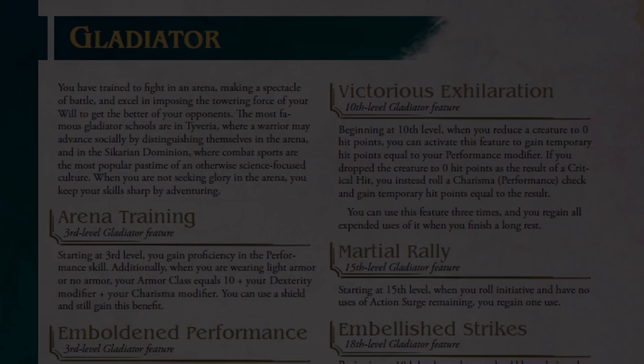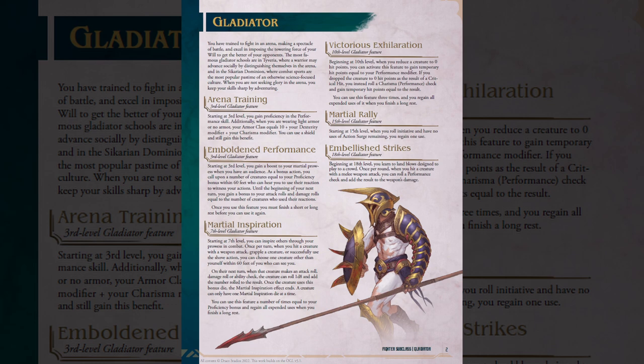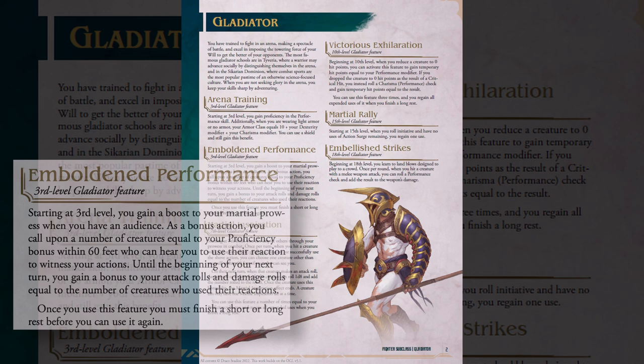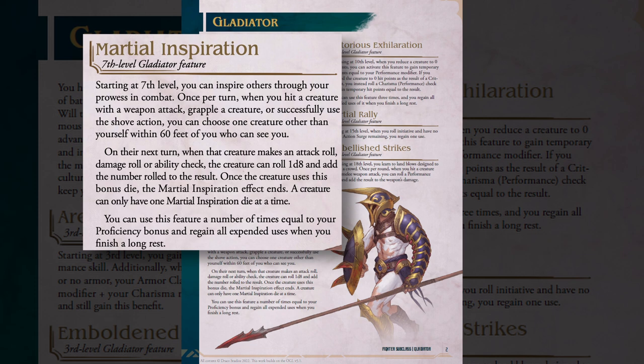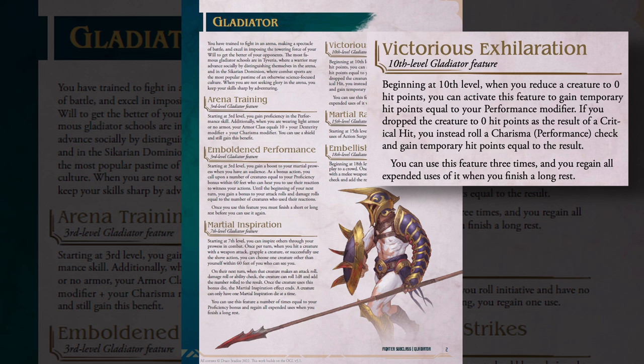The Gladiator subclass in Dragonbond is pretty straightforward. Arena Training gives you proficiency in Performance and an incentive to use light or no armor. Emboldened Performance is pretty fun — if you have an audience watching you fight, you get a bonus to attack rolls and damage rolls equal to the number of creatures watching and reacting to you, limited to your proficiency bonus. The rules don't specify whether other party members count as audience members, which could potentially mean a semi-permanent bonus. At level 7, Martial Inspiration lets you add 1d8 to another person's attack or damage roll on their next turn. Victorious Exhilaration at level 10 gives temporary hit points every time you get the killing blow, and Embellished Strike at level 18 adds extra damage on melee attacks.